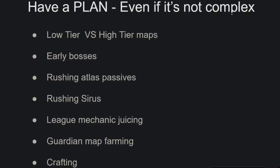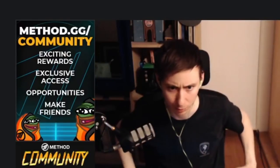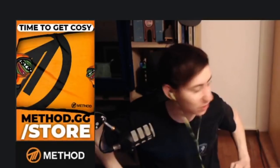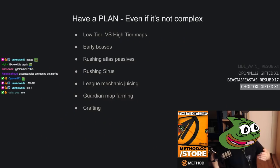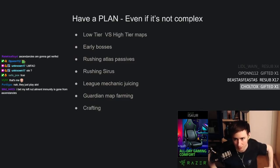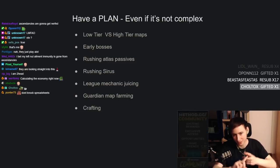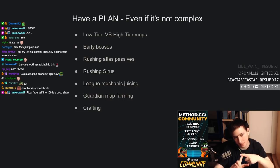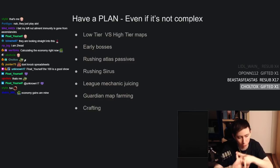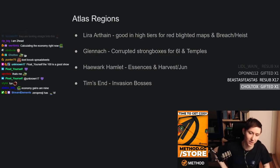Next I want to talk about having a plan — it doesn't have to be complex. There's a misconception that the top players have these elaborate spreadsheets, looking straight into the matrix, doing complex XY calculations to make currency. It's not like that. We literally just run maps, have fun, and try to make as much currency as possible by doing very basic things. The main strategies are: low vs high tier maps, early bossing, rushing atlas passives, rushing the league mechanic, juicing, guardian map farming, and crafting.